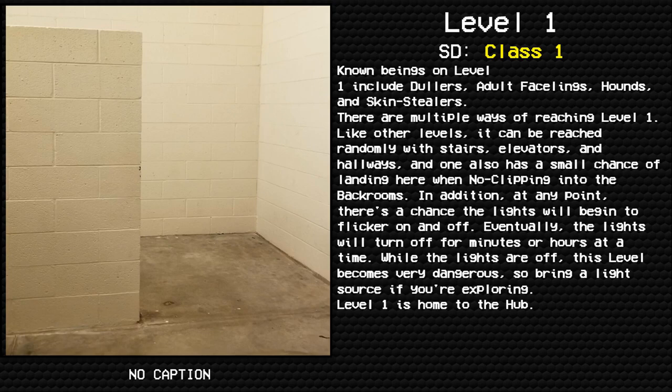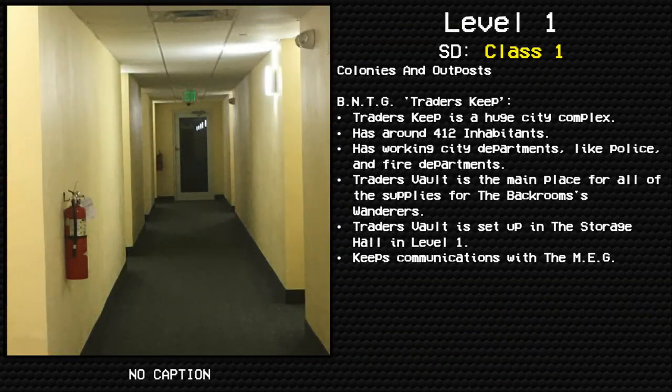At any point, there is a chance the lights will begin to flicker on and off. Eventually, the lights will turn off for minutes or hours at a time. While the lights are off, this level becomes very dangerous, so bring a light source if you are exploring Level 1.